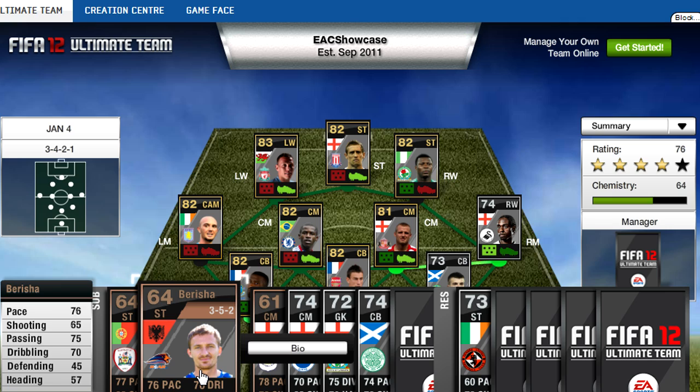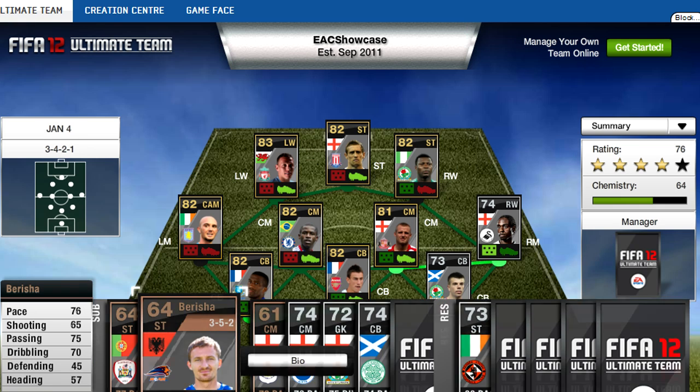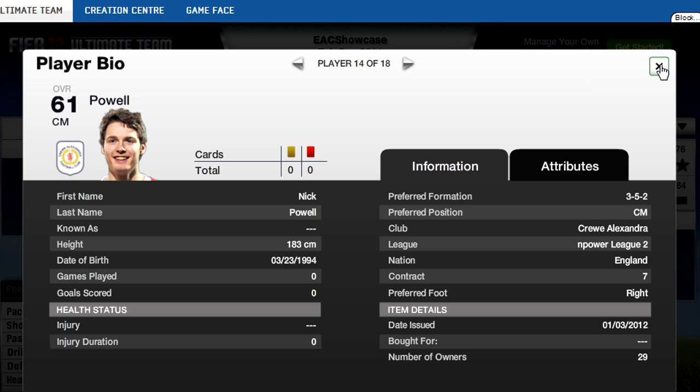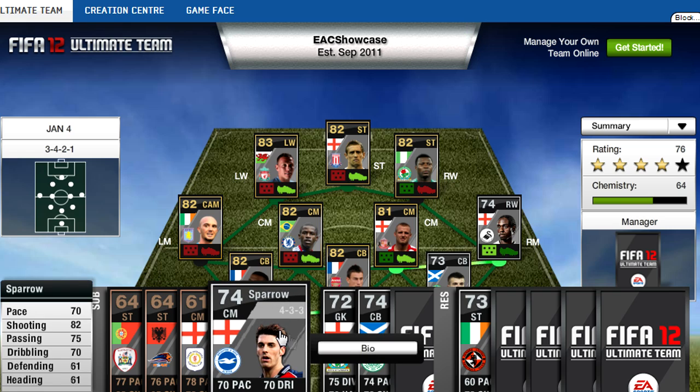Then 76 pace, 70 dribbling on this Berisha. Let's see who this guy plays for — he plays in the A-League, and his nation is Albania. I'm surprised to see these people on this bench. But that's Powell — I'm guessing League 1... oh, League 2. Must have done really good in his match this week. 78 pace, 78 shooting, 60 dribbling, centre mid — all those stats really good for what you want, especially for a bronze card.